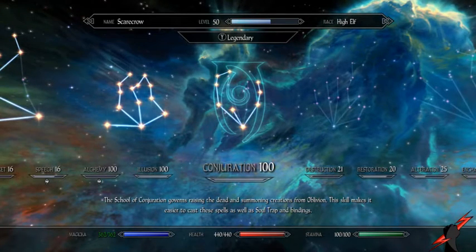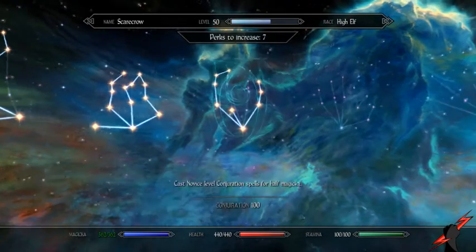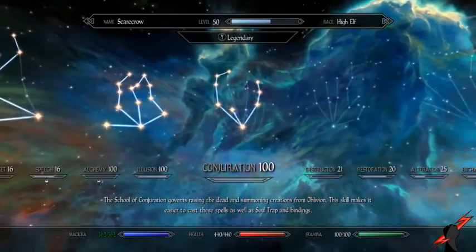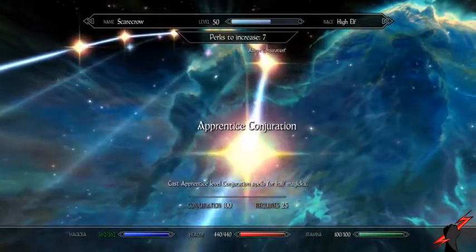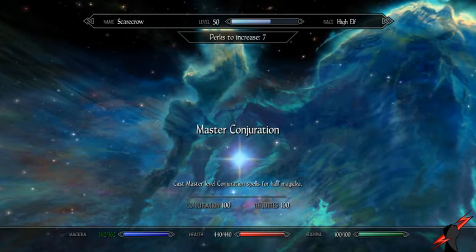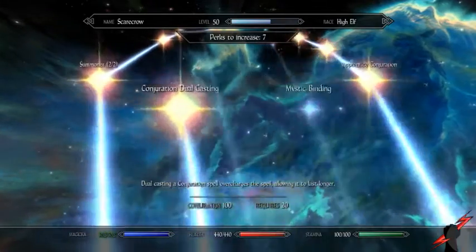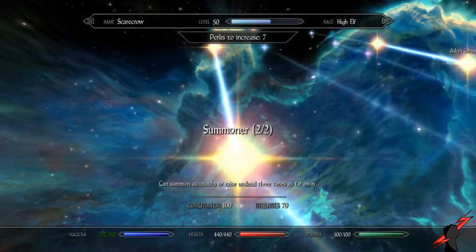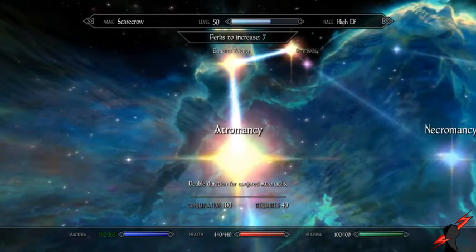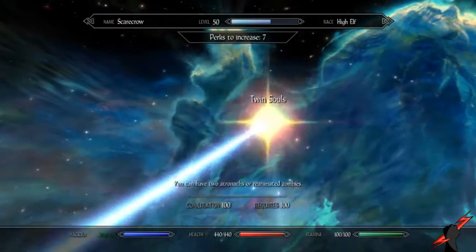Conjuration represents the hallucinations — when you scare people and they see things, that's what Conjuration does. This includes bound weapons, though I didn't take perks like Mystic Binding and Soul Stealer; those are optional. I primarily focused up to Expert level since you don't really need Master unless you want to summon Thralls. I took Dual Casting so summons last longer, focused on the Atronach and Summoner perks, Atromancy for double duration, Elemental Potency, and Twin Souls so you can have two summons out at once.